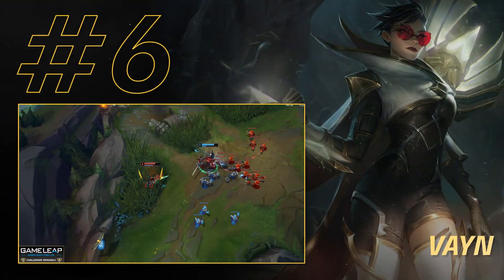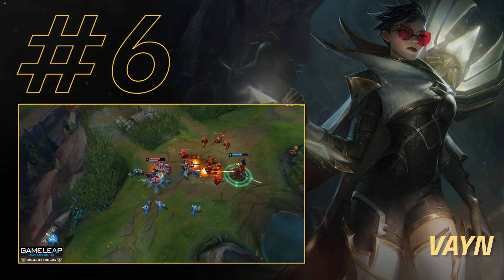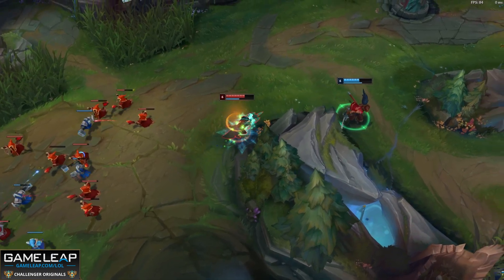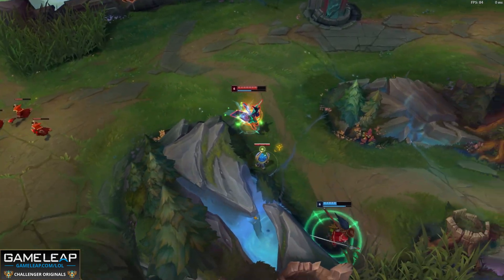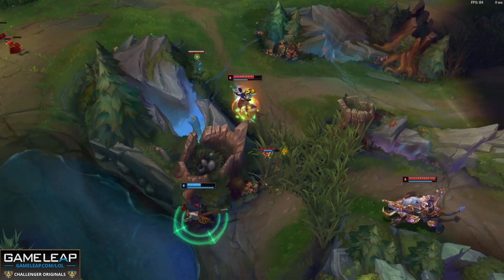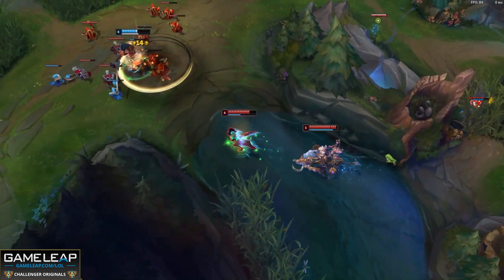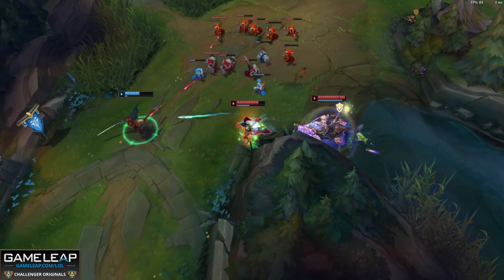Now, speaking of a top laner who's one of the best counterpicks in the game — this is Vayne. Most of the time you're going to see her in the bot lane, but that's the great thing about picking her in champ select: people won't think you're going top, so they'll actually counterpick themselves for you. And because of the recent changes to Blade of the Ruined King — yes, a lot of the item got hit — but you're getting more on-hit damage for being a ranged champion.